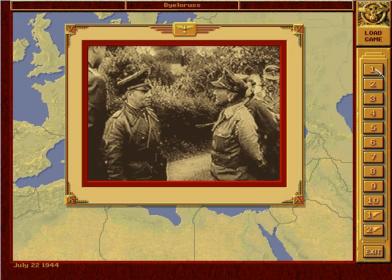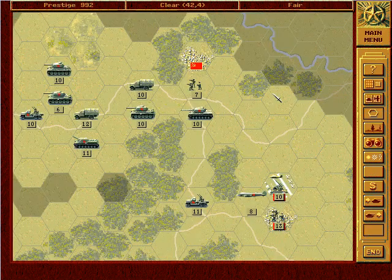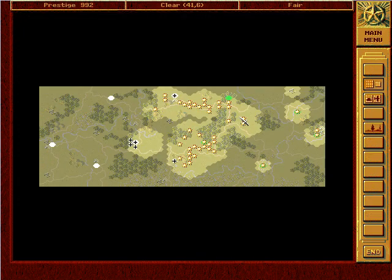Welcome back to Let's Play Panzer General in Belorussia. It's now Allied turn 11, with 13 turns remaining — so we're almost halfway through the battle. We've taken almost half of our objectives; we've taken four so far, got one at the start, and we need to take five more.